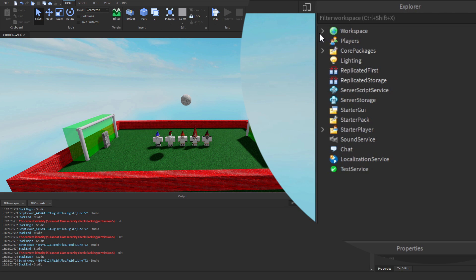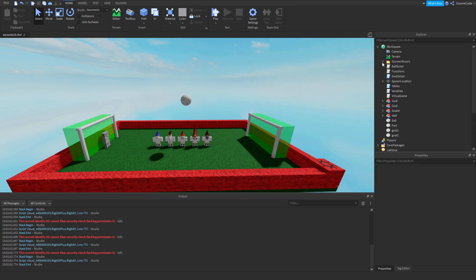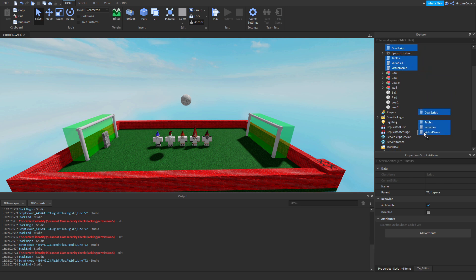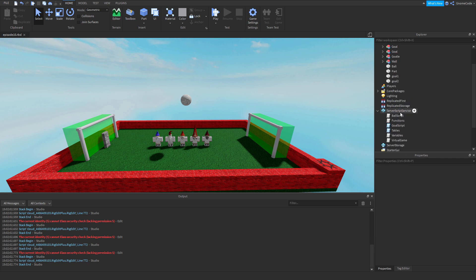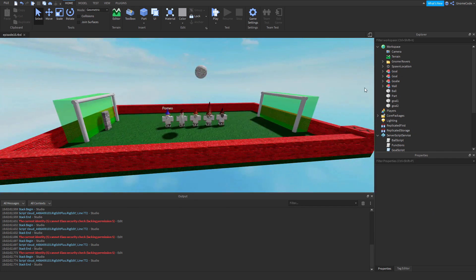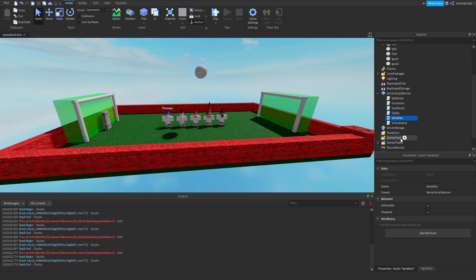First things first, let's clear up some of our scripts. So far we've put all our scripts inside workspace, but generally you want to keep things more organized. I'm going to select all of these scripts and click and drag them down into Server Script Service. It's basically just like a folder — we can chuck all these scripts in and they can run from there, rather than being in the workspace, which you really just want for physical game parts. The disabled scripts I'm going to click and drag into Server Storage so they're tucked out of the way.